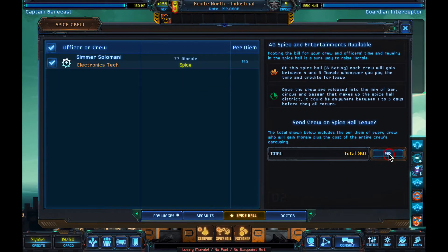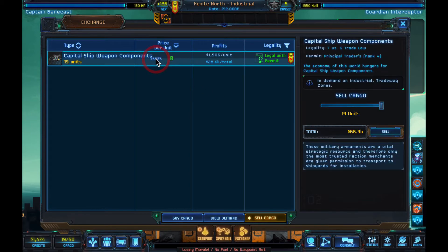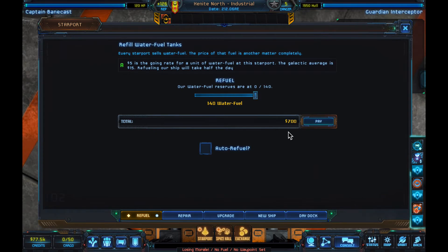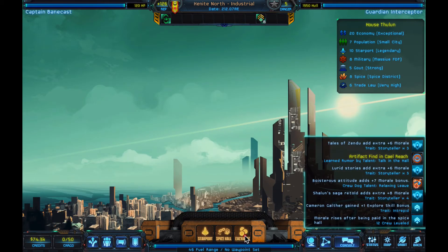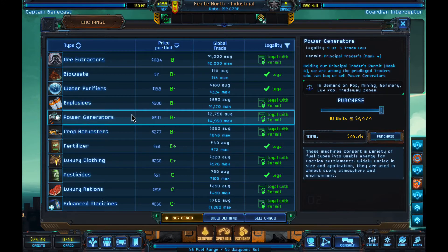We're going to spice these guys up and get them paid — we don't have money until we sell our capital weapon components. Now we have 70,000 credits. Let's refuel and get the crew paid. Lots of things upgrade here. While we're here, what should we buy? We can buy power generators, refineries, and mining ones — there's a refinery zone in here.